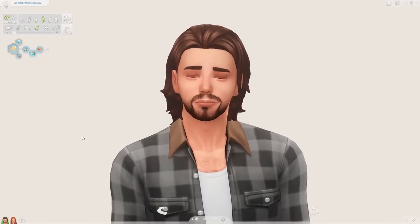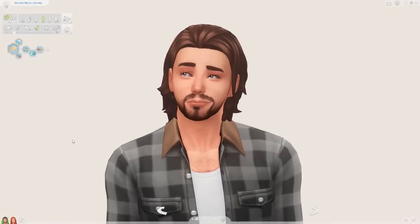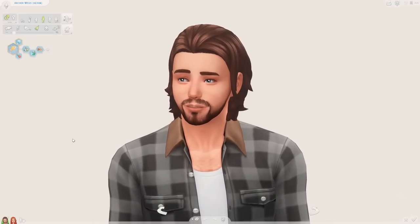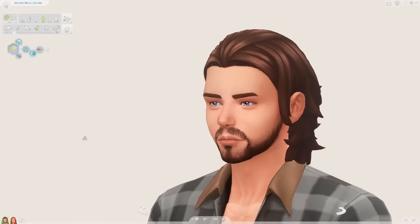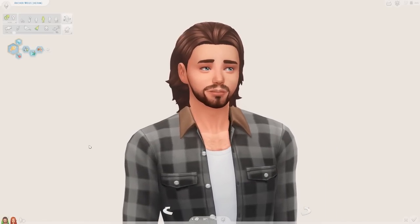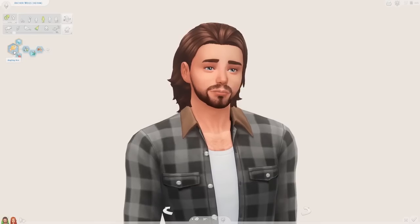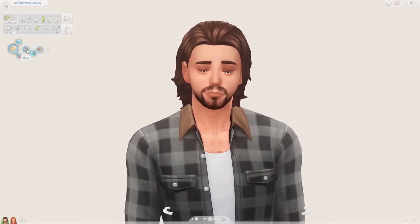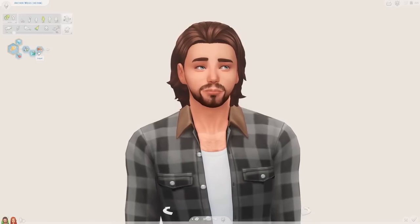Our very first sim is Archer Weiss — that's how I pronounce the last name, let me know if there are different pronunciations. Archer is a San Sequoia native; he grew up there and comes from a family of fishermen. There's a fishery, a dock area, a marina, and his family has been in San Sequoia for generations. He is a fisherman by trade, so he has the Angling Ace aspiration which gives him the Collector trait. He's also a Maker — he really enjoys woodworking, has high Handiness skill. He works with his hands a lot. He also loves the outdoors and he's very, very loyal.